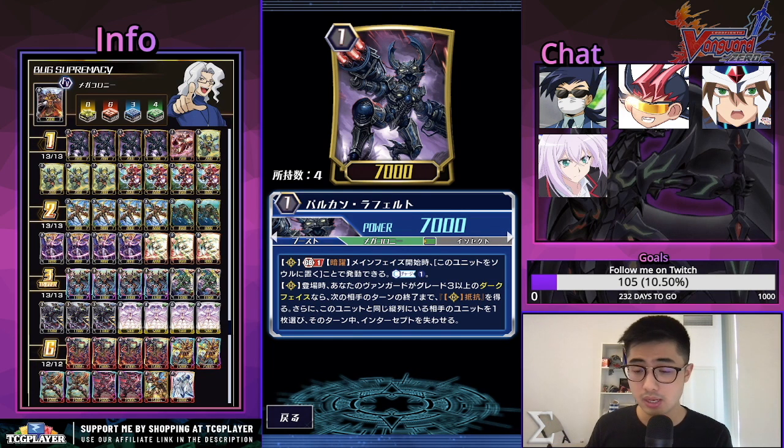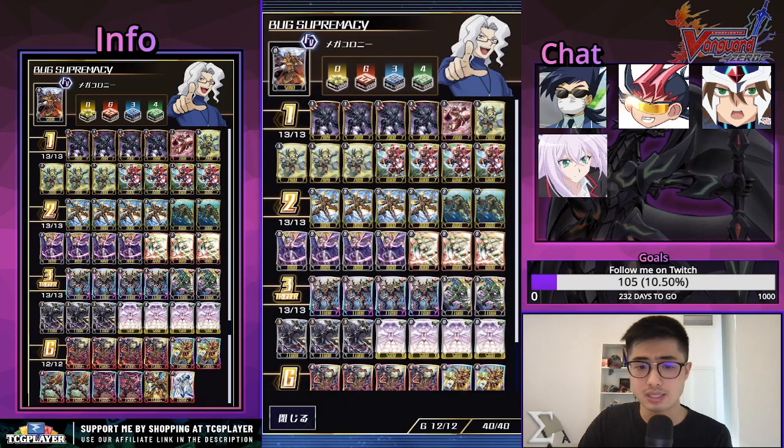Your vanguard's GB2 skill is a soul blast two, so having more units in the soul can definitely help with that. Additionally on place, Rigor Circle, if your vanguard's a Greater Dark Face it gains resist and for that turn you choose an opponent's unit in the same column and it loses intercept — so it's helpful, it's not GB restricted, so you can remove intercept as soon as turn three.